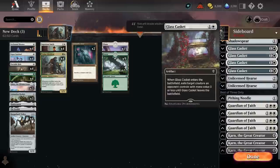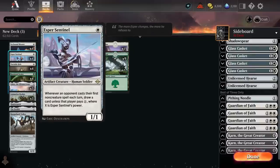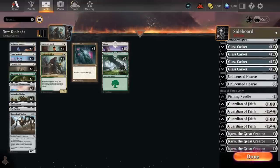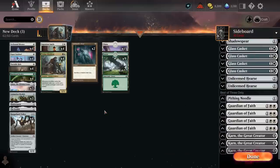Against Goblins, we probably want some Caskets and Pithing Needle — and maybe we don't want to cut the combo against Goblins because that's a way we can generally go bigger than them. Esper Sentinel's probably not great there, so we can just swap four of them out for Pithing Needle and 3 Casket, then maybe cut an Animation Module for the last Casket. So generally, this is just a rough first draft, but it seems like we've got a pretty decent mix overall.